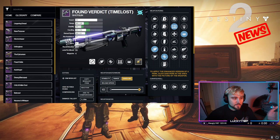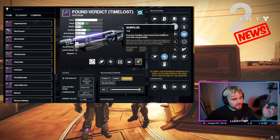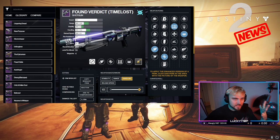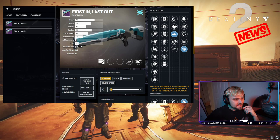Next, the Found Verdict from Vault of Glass. Not a lot of people use pellet shotguns, but many don't realize the Found Verdict is still super lethal and one of the better ones for handling. Get as much handling on this as possible — a lot of aggressive frame shotguns have poor handling. If you've used the Felwinter's Lie, you know how clunky it can be. The Found Verdict is the opposite, especially if you max out the handling.